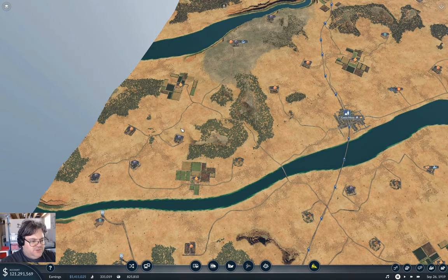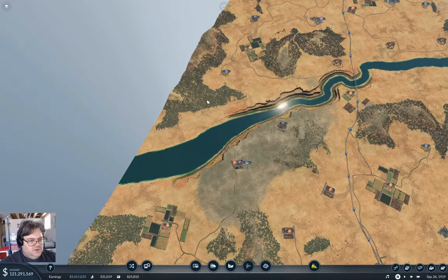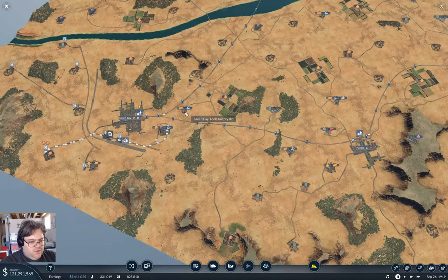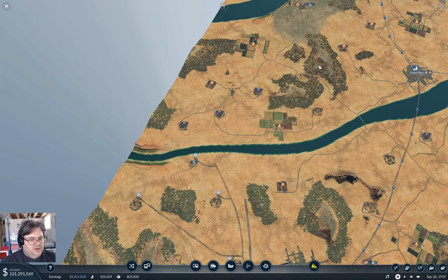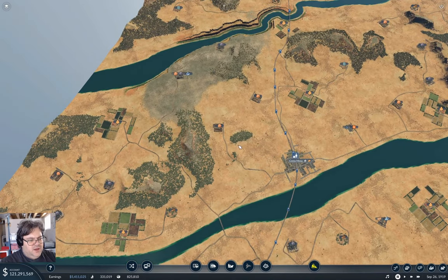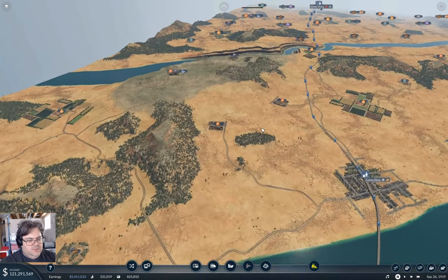I'm thinking maybe a slightly smaller hub here. Maybe run this through here. We could also run down this way, but that's going to run into the raw materials problem, so going this way makes sense. It probably makes sense to put the hub over here so we can deliver to Costa Mesa, and then head over that way.